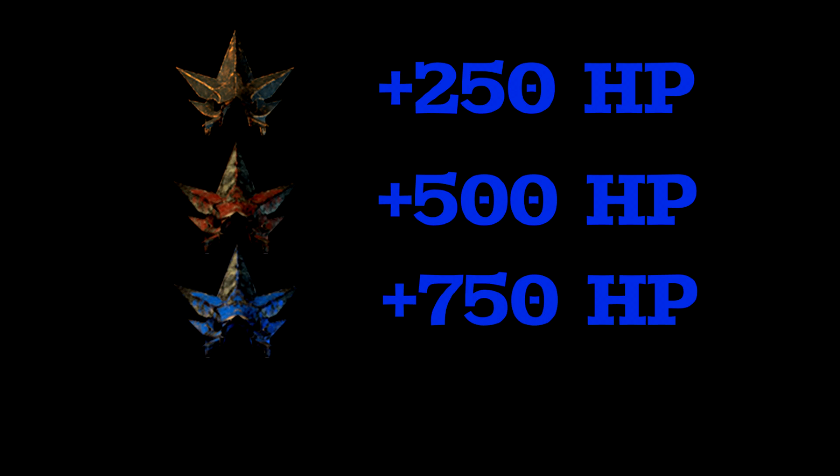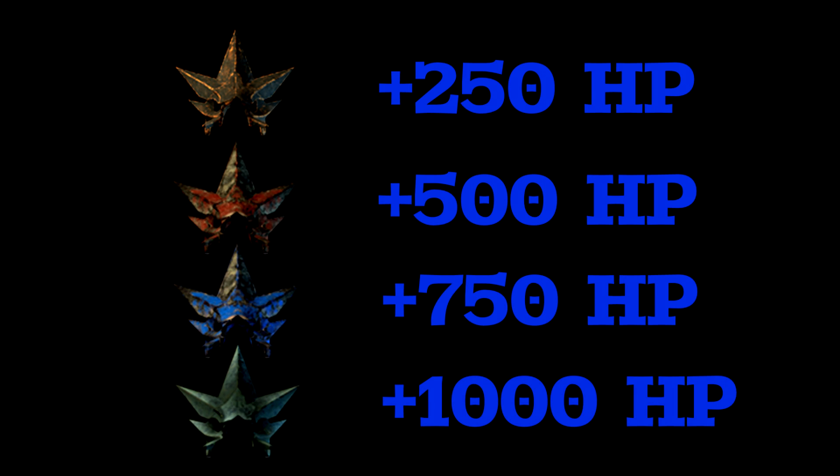Each one of these armors will apply a health buff to your pets. The old armor will apply a 250 HP buff. The Red Armor will apply a 500 HP buff. The Blue Armor will apply a 750 HP buff. And the Emerald Armor will apply a 1000 HP buff. Good luck on your farm players.